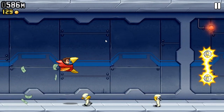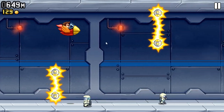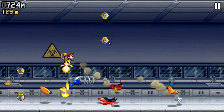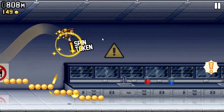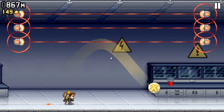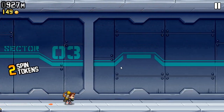These are coins. That's an electric thing — you want to dodge them. Those things that lock onto me are locking-on things. Those are lasers. Everything's going on at once so I haven't even got enough time to explain anything.